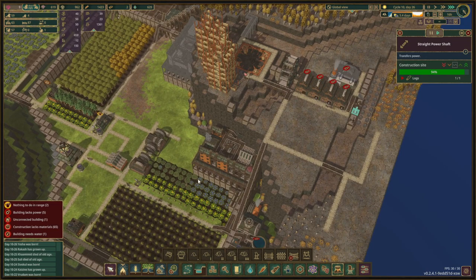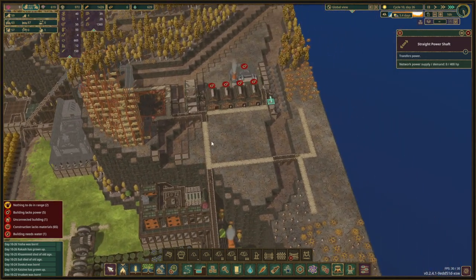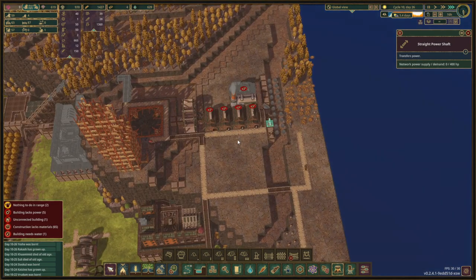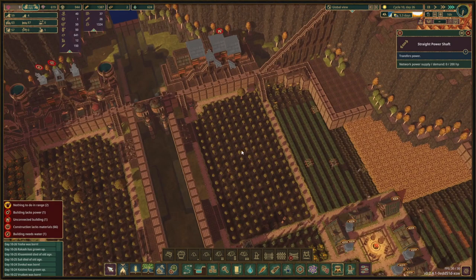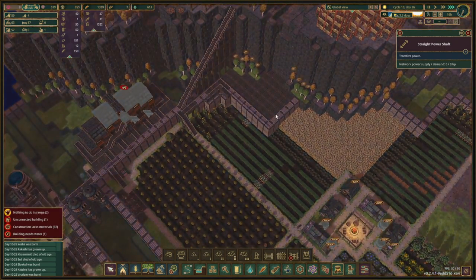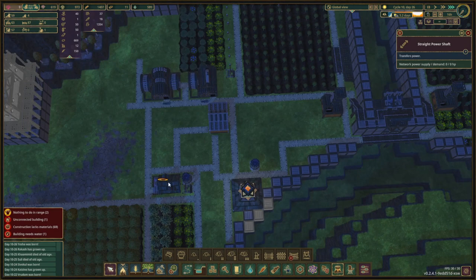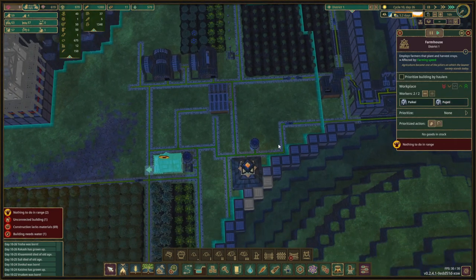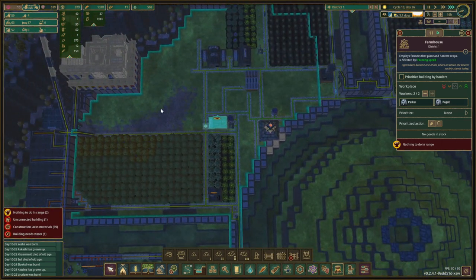That means we only have one single plank production and we need a lot I think for all of this. But the drought is only four days. Okay we can start looking at this side — they're not deleting any of this.